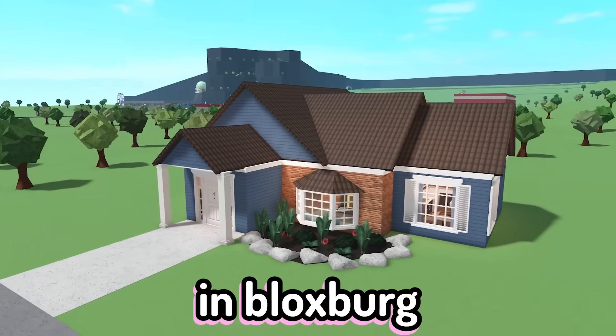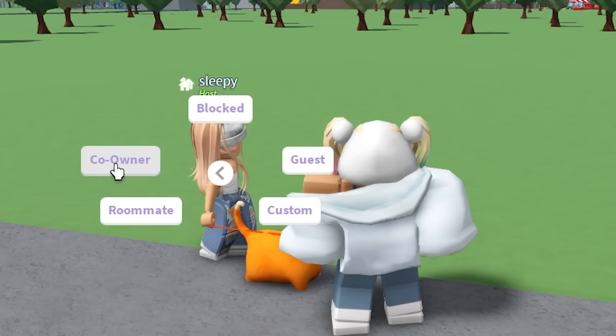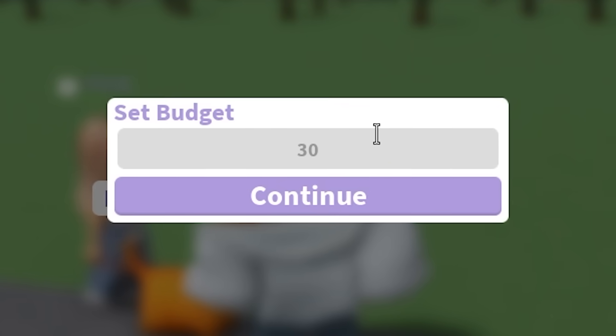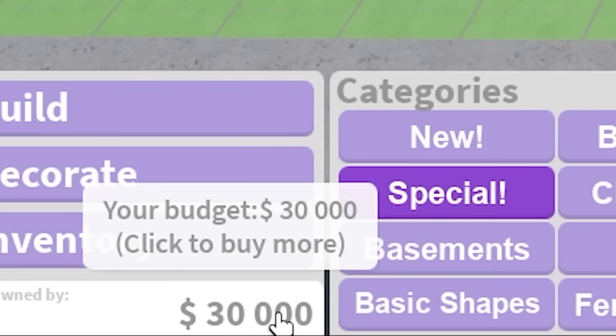Hey guys, today we're going to be building a house in Bloxburg using only 30k. Some of you guys have been asking me how I set a budget. Basically, I have an alt account and I make myself co-owner, and then I set the budget for myself like that. Now I can enter build mode — the budget is right there, 30k.